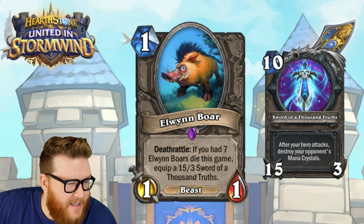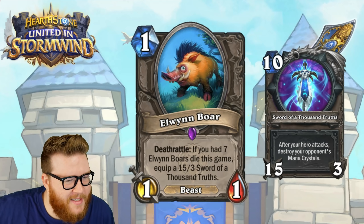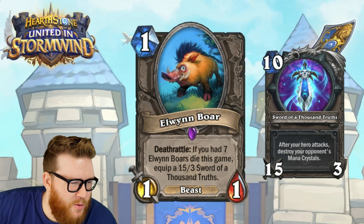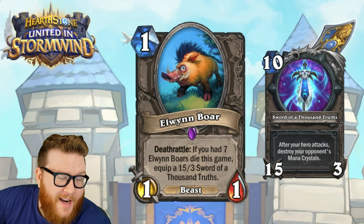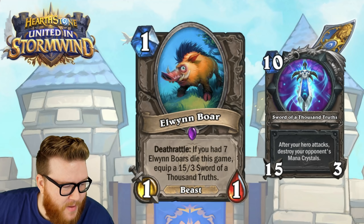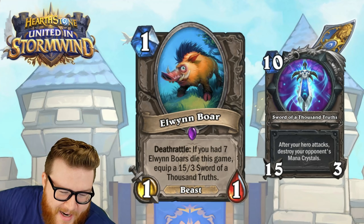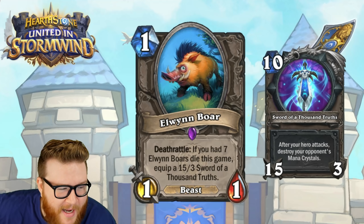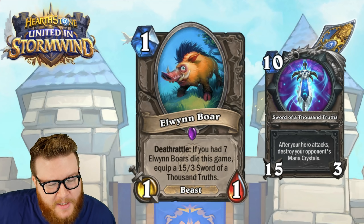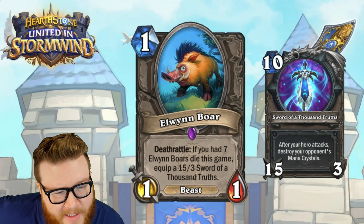It's been the better part of 15 years since we saw the Sword of a Thousand Truths, and now we get to see it again through Elwyn Boar. This is a neutral 1-mana 1/1 Beast with a Deathrattle: if you had seven Elwyn Boars die this game, equip a 15/3 Sword of a Thousand Truths — a 10-mana 15/3 that you don't have to spend the mana for, it's just equipped.